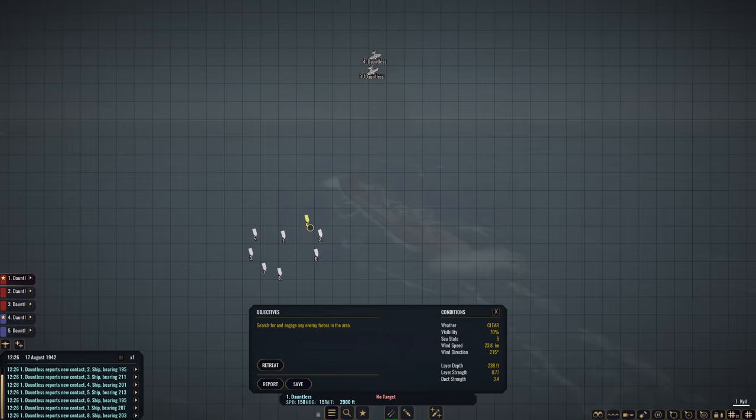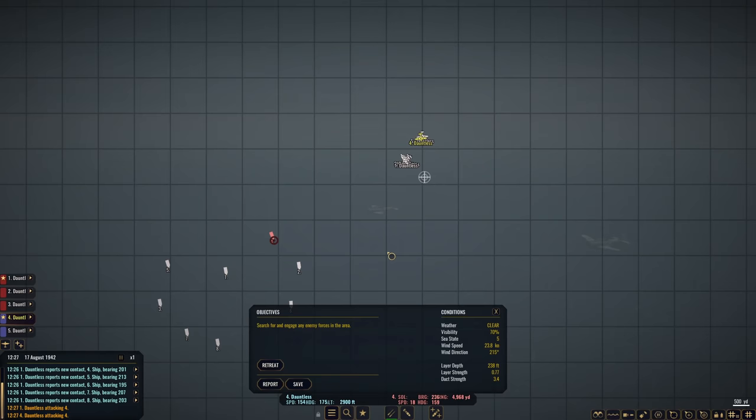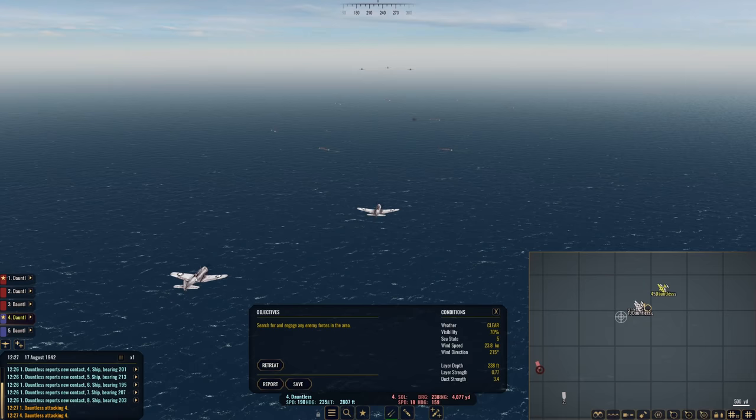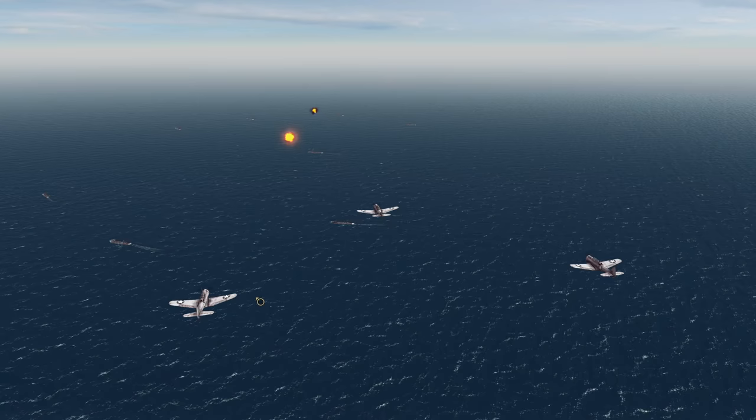Our Dauntlesses are back at it again — we're going to attack number four. Only five this time because they regenerate every day for those who are unaware. You get a set number of aircraft at your land bases; if you lose them that day, you lose them until the next day. Easy peasy — we're going to put the hurt on number four. All bombers attack it — let's just blow it out of the water.